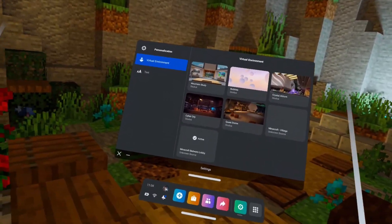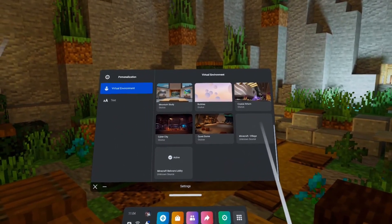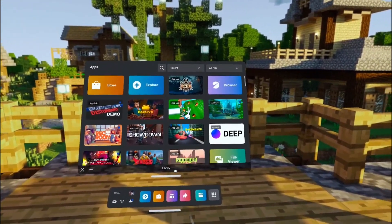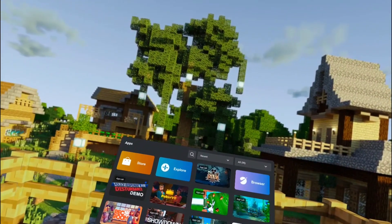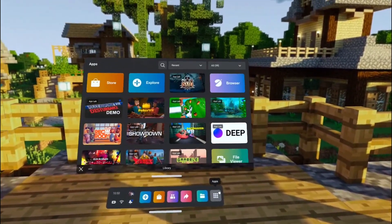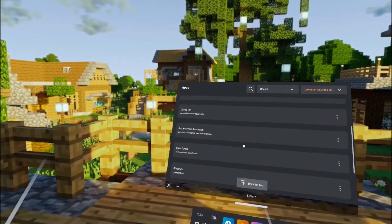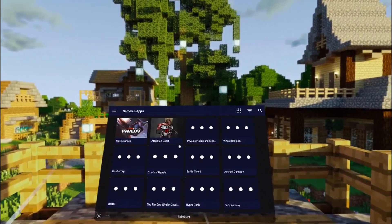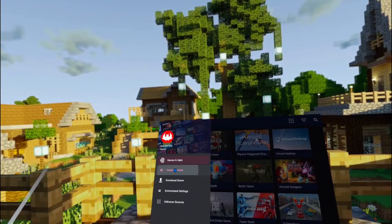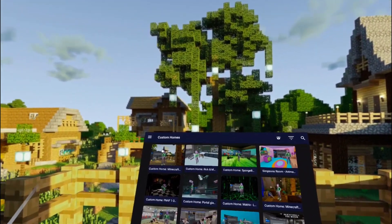That was using the Advanced installer via SideQuest. Now I'll show you how to do this if you have the SideQuest app installed inside your VR headset. To install Minecraft homes within your VR headset, you need the Easy Installer. After that, go to Unknown Sources, then open SideQuest. It will load up, and then navigate to Custom Homes.